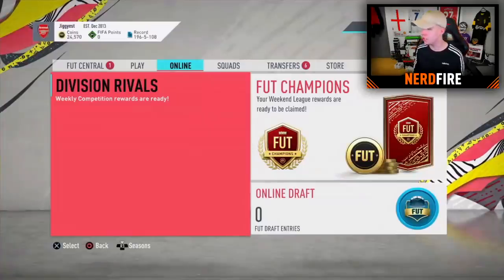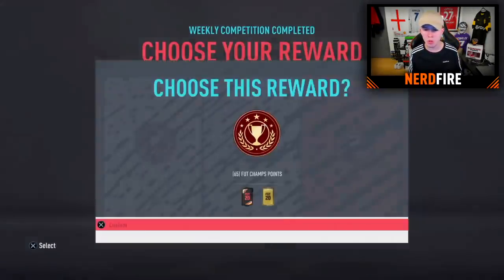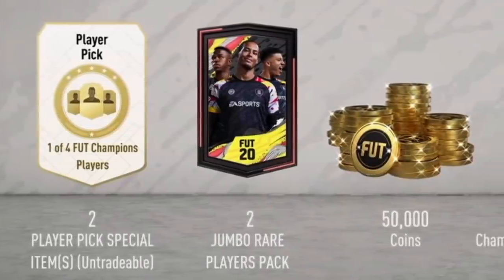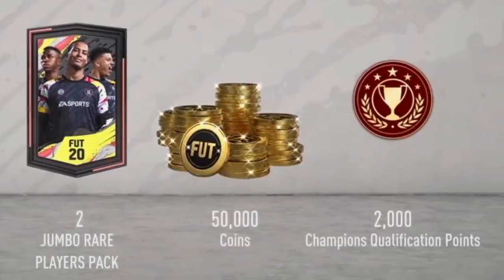Big shout-out to Magnus on Twitter for allowing me to open up his rewards. So we're going to go ahead and claim his Div Rivals and Foot Champs, open them up, and see what we can get. My guy wants the untradable options — he says he doesn't really play Div Rivals much, so he gets himself 2 Mega Packs and 4 Jumbo Premium Gold Packs. He finished in Rank 3. Then if we go ahead and claim his Foot Champs Rewards, he did finish in Gold 1. For Gold 1 you get yourself 2 Player Picks out of 4 options, 2 Jumbo Rare Player Packs, 50,000 coins, and the automatic qualification points back into Foot Champions. Let's now get into Magnus's 2 Player Picks.